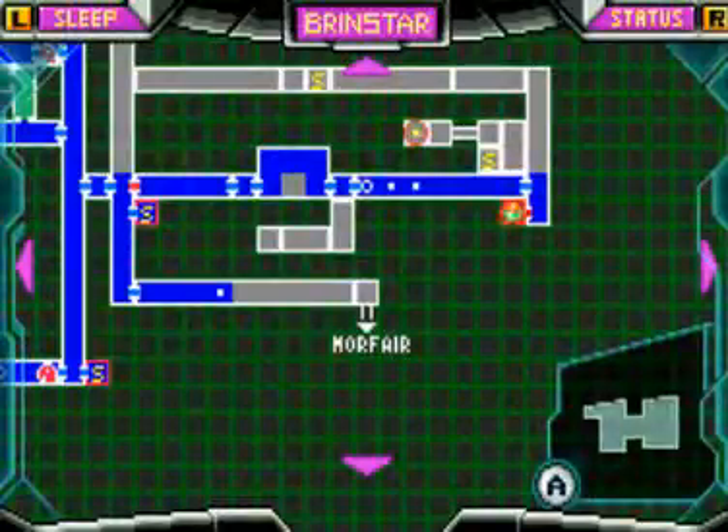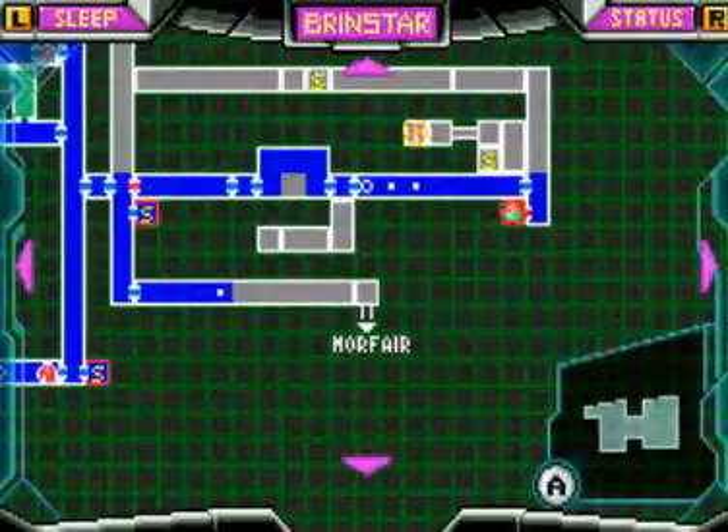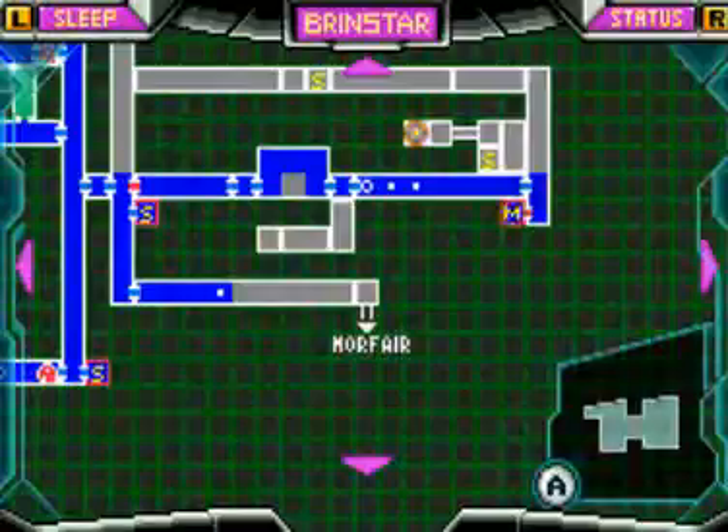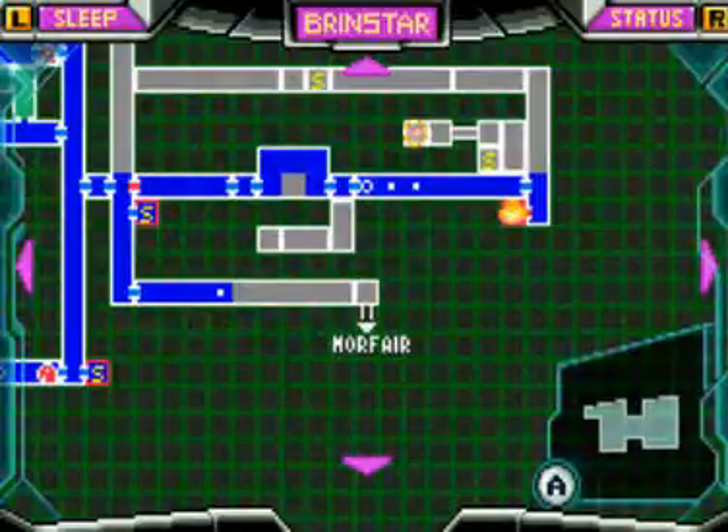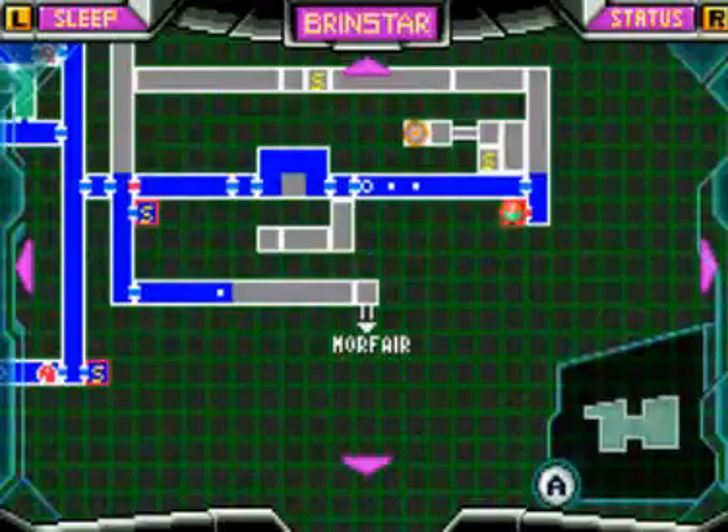Welcome back folks to Let's Play Metroid Zero Mission. I'm Samurai TX and I'm Soul Snaring. Last time we left off, we basically began our adventure and our mission on planet Zebes, trying to eliminate every lifeform and Mother Brain. We're far away from that moment still. So far we're powering up — we've got the morph ball, the long beam, the charge beam, and the missiles. The charge beam came after we encountered our very first boss of the game, which was the King Wyrm.